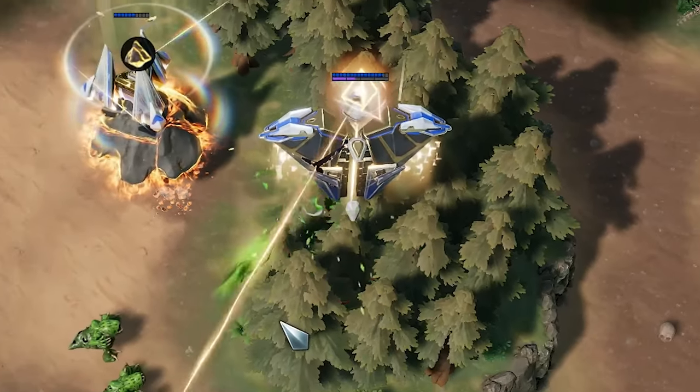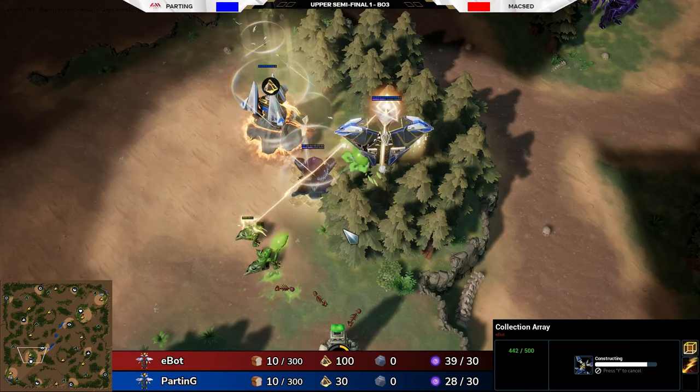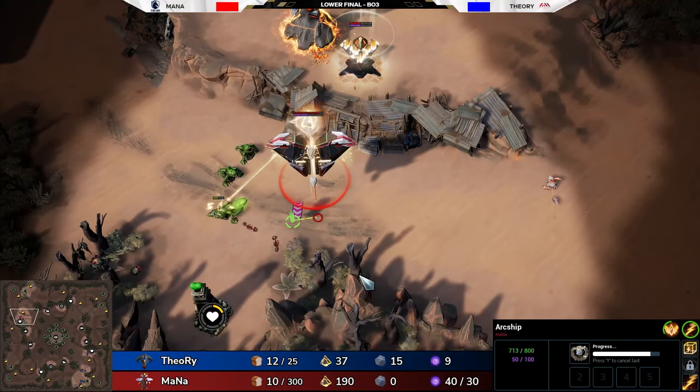Hey guys, Kaltorak here. Today I want to highlight the aggressive Celestial Arc Ship opener used by Parting, Maxed, and Mana in the recent EWC Showmatch.